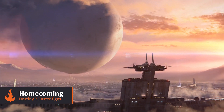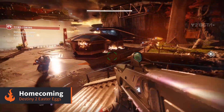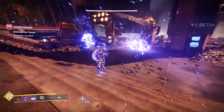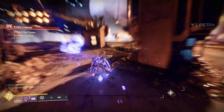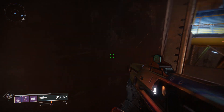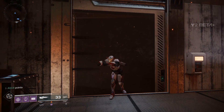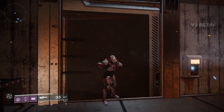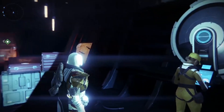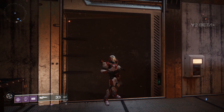The opening mission of Destiny 2 sees you blast your way through the Red Legion forces who are attacking the tower, but while you're busy gunning them down and testing out your new supers, you might have missed some of the finer details hidden in the mission. For example, if you approach this door in the hangar area you can hear music playing on the other side. In Destiny 1 this door led to an area containing a player-controlled jukebox, but it sounds like it's taking a bit of damage during the Cabal's attack.